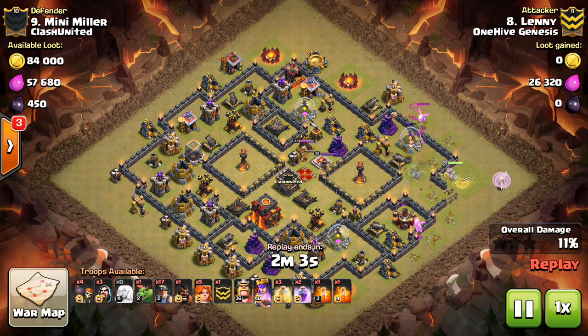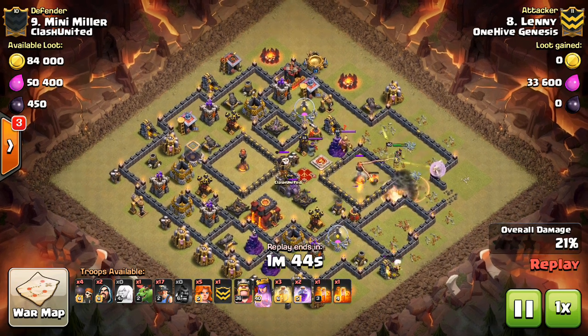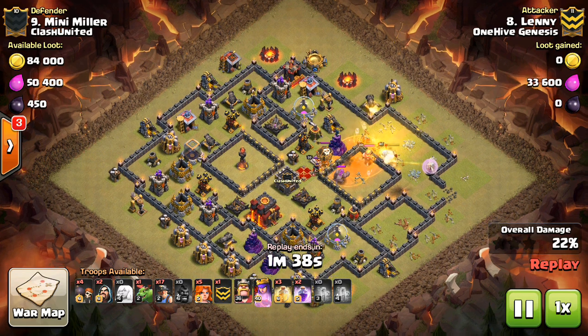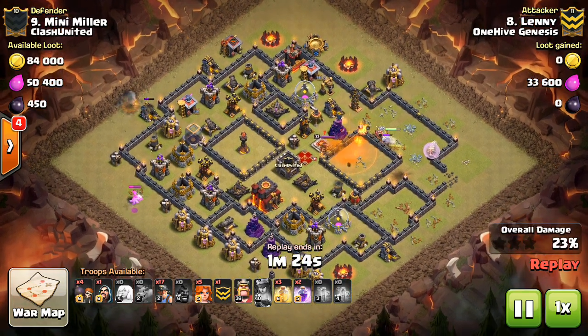Another great thing to do — come in there, get that one Inferno Tower taken out — because it's going to be difficult for your miners to deal with two Inferno Towers. One is typically manageable, but two, unless you have a leg up on the base in a different way, you're going to have some trouble with your miners. Drops in the hog for the CC lure. It should be pretty obvious that your miners don't want to deal with the CC — it'll slow them down, they'll lose the heal, there'll be air troops they can't target. So poisons up everything in there, pops the queen's ability, that level 40 queen goes right through the king and the golem, and the balloon goes down to the poisons.